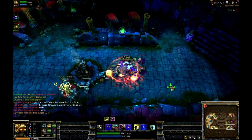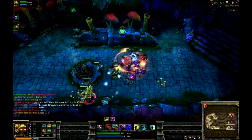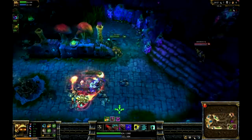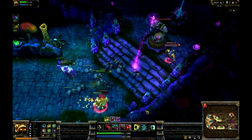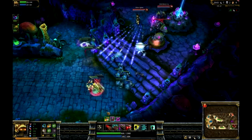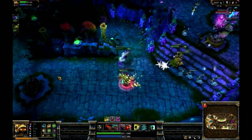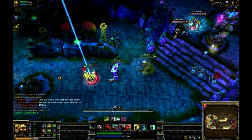Like I was saying before, my ulti also takes down the inhibitor — I think it takes down any enemy buildings — so it's a really great ulti. It is only a 60 second cooldown for Rammus's ulti.